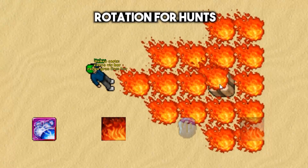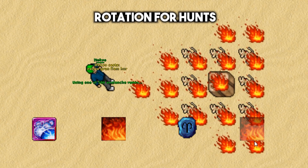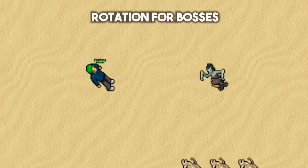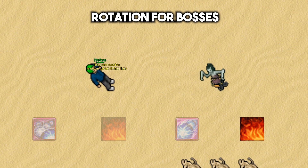This is a basic rotation that can be used in your typical team hunts where the creatures are not strong to the fire and energy elements. It can also be adapted to bosses. The rotation would be the following: Exori Beast, Exori Gran Flam, Exori Gran Vis Lux or SD if it deals more damage, Exori Gran Flam, and then repeat.